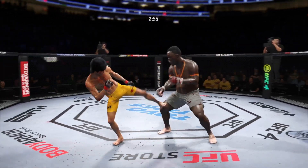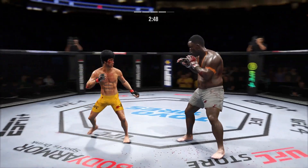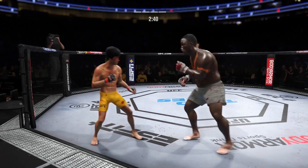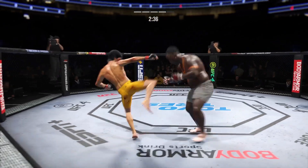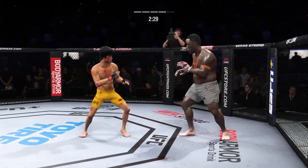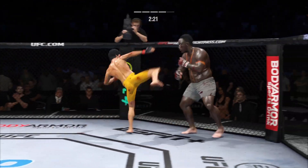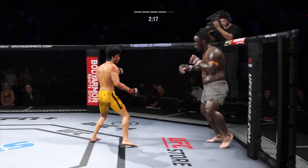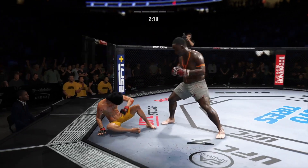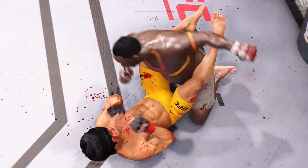Less than three minutes remain in round four. Nice body kick. Nice head kick. He needs to start looking at the finish now because he's got it very fast. Lee's kick to the body is blocked. Big punch lands — boom, that guy's hurt. Serve him up, go get him. He's got it very bad. Now he's on top of him looking for a finish.